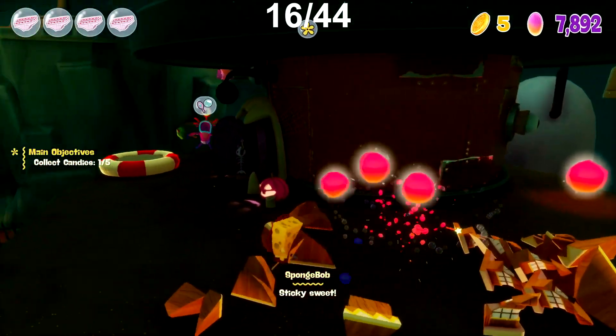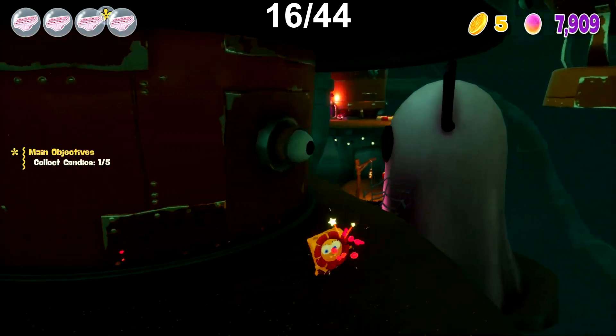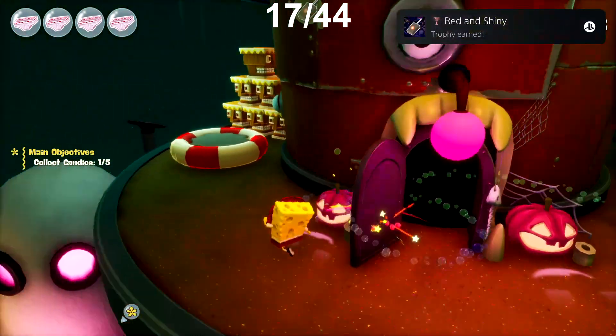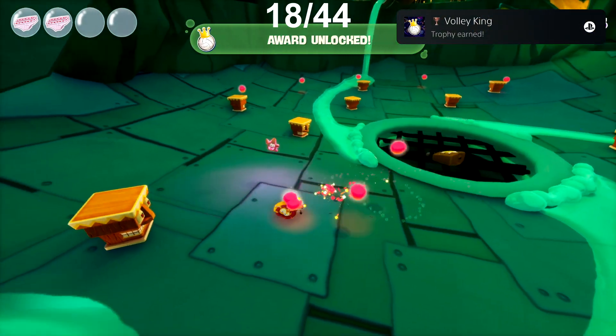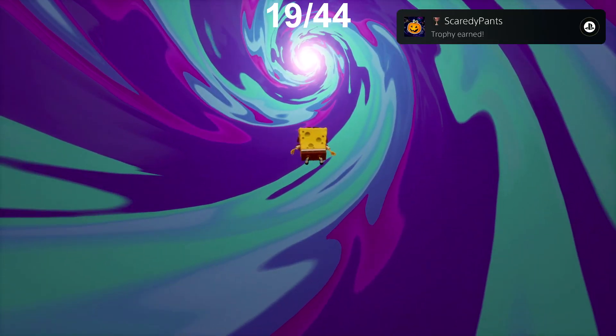After completing Pirate Goo Lagoon, we make our way straight to the next area, which is Halloween Rock Bottom. Outside of the boss fight trophies, we just unlock two trophies while here. First up is Red and Shiny — we need to press a total of 50 buttons. Then Valley King, where we just need to defeat 10 Baby Booms by reflecting their missile. We quickly finish up this area and defeat the boss to get the trophy Scaredy Pants.